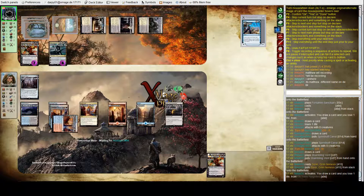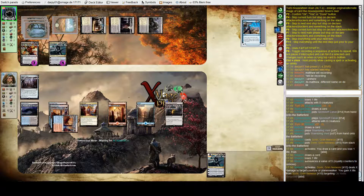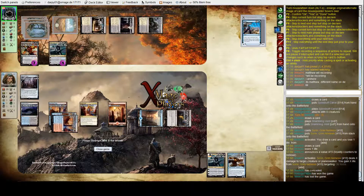Ob Nixilis is quietly building towards an ultimate. The Dynavolt Tower can peg him down three points quite quickly. He's just going to buy some life with Sauron — an interesting call, giving up the Sauron. And Felix concedes with the Gearhulk on board.